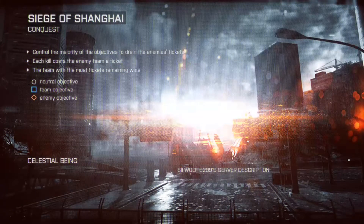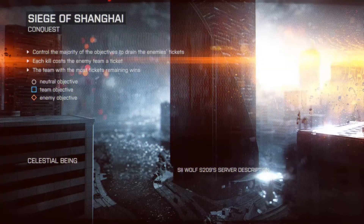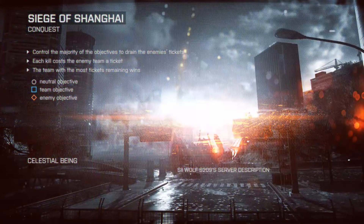Hi guys, Cupboard Assassin here and I've got another brilliant glitch for you today on Battlefield 4. What you need to do is go on to the Siege of Shanghai map and head for Objective B. Once you get to Objective B, you need to go down these stairs.